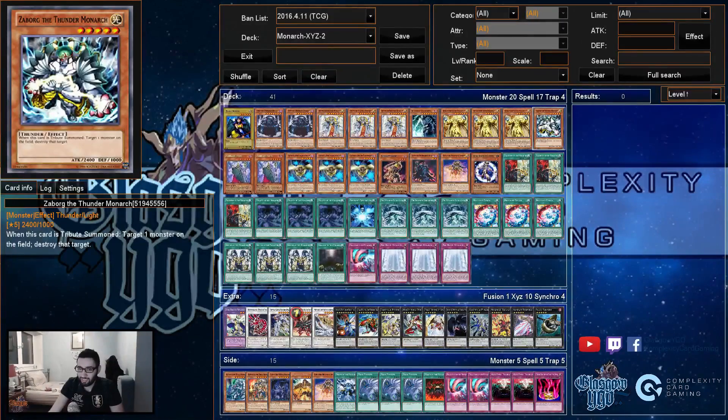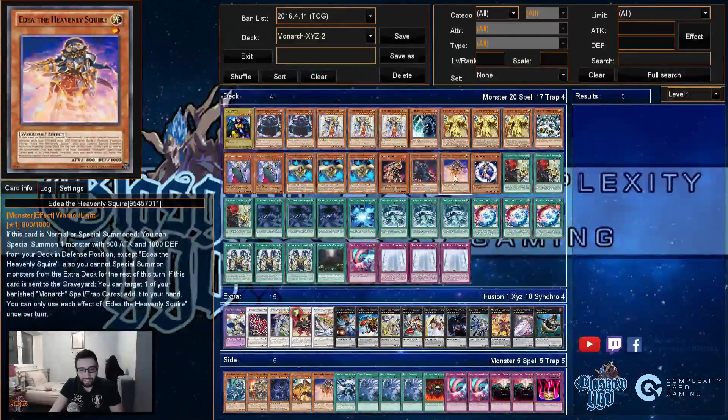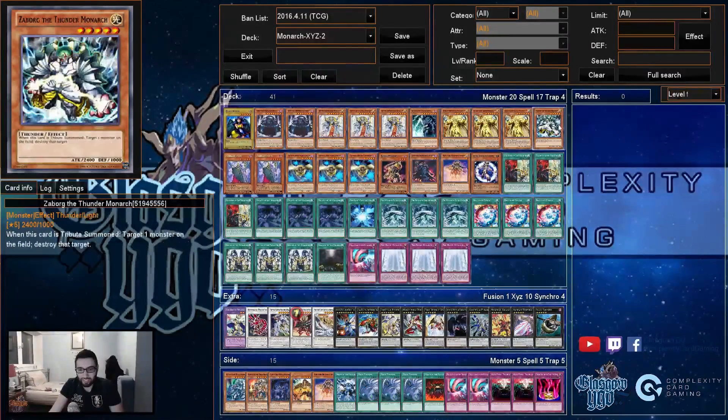That's good against Burning Abyss and okay in the mirror because you can bounce their tribute fodder. If they Stormforth you can bounce it back and then Stormforth Aether. Against Cosmo you bounce the Firing Island, or if someone uses Demise you put something back to hand so they don't draw as many cards. It's okay against everything.